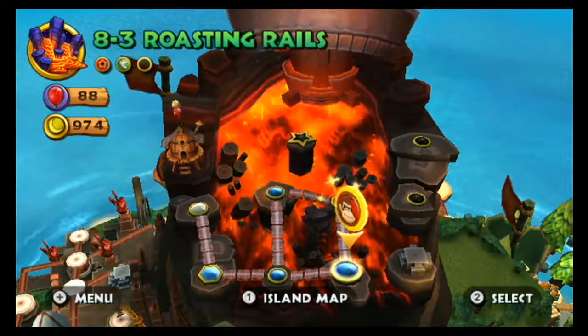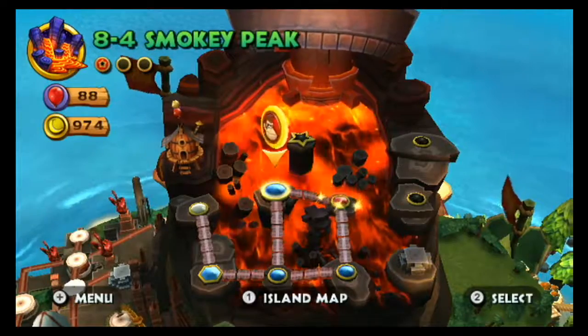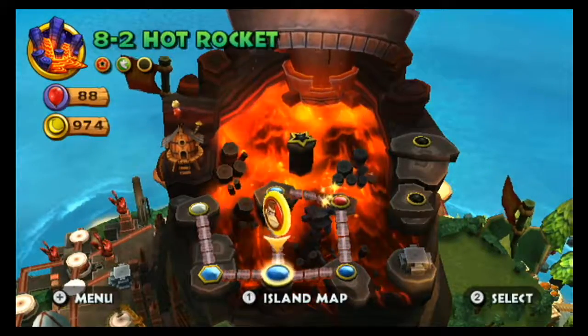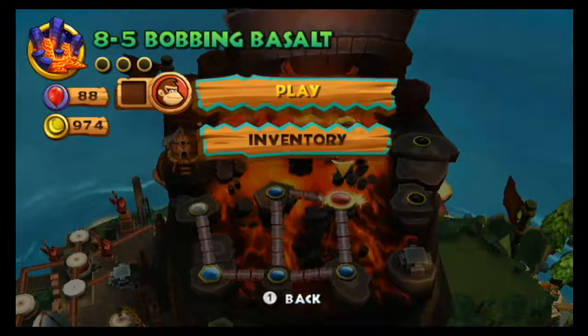In the last episode, we tested our reflexes with the Frantic Minecart level, and had way more trouble than we should have with an easy silhouette level — at least easy by this world's standards. That was 8-3 and 8-4, of course. And naturally, we move on to 8-5: Bobbing Basalt.